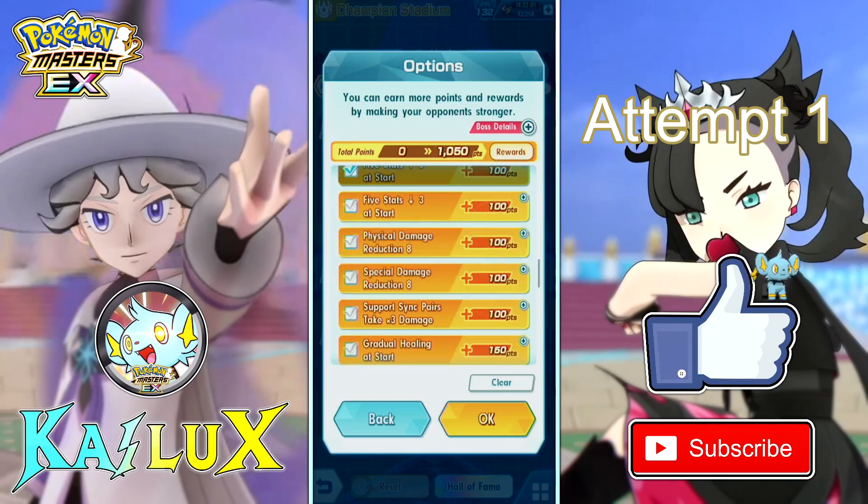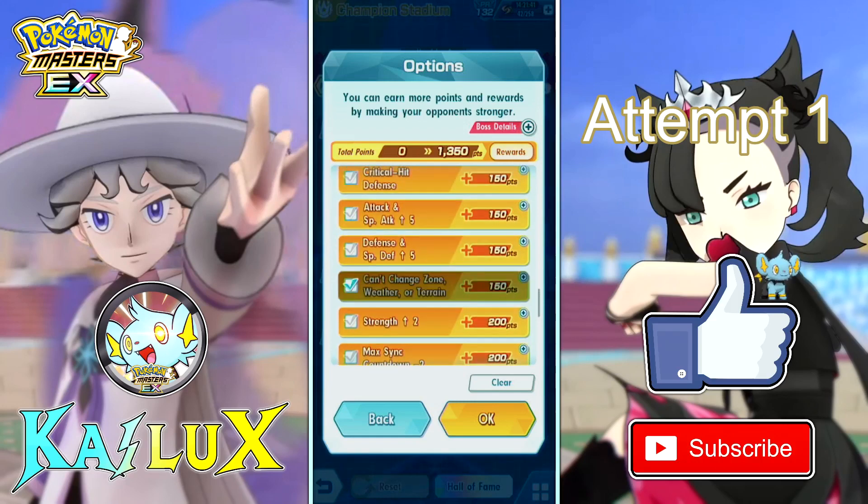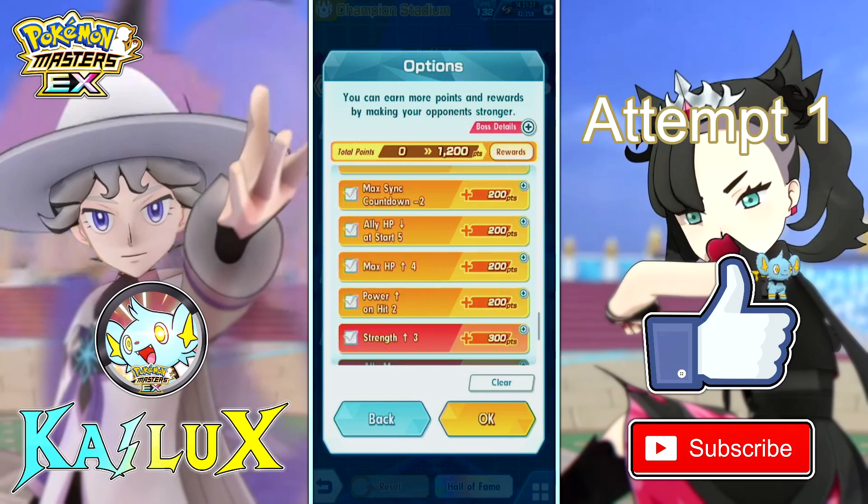For the 5 stats up, I will be taking this because I'll be using Bryson — Bryson has Haze which can drop the opponent's buffed stats. Physical and special damage reduction: typically you can choose one of them, but for me I cannot choose either because Price is special with Icy Wind and Candice is a physical nuker. Gradual heal is also always a must take. Can't change zone, weather, and terrain — it depends on what you have. For me, I have to change because I have Hail. For ally HP down, if your tank is very tanky or can heal, you can take this, but I don't even have a good tank because I don't have a support for this team.